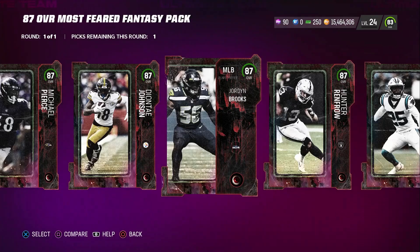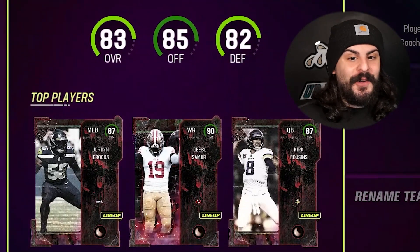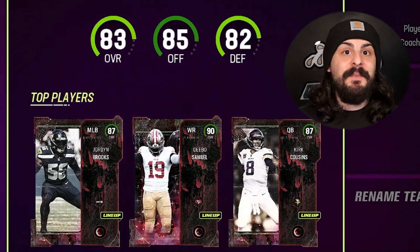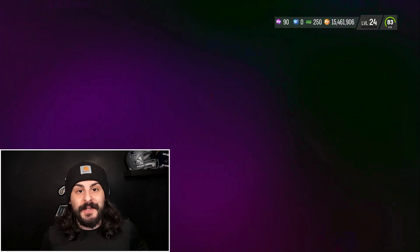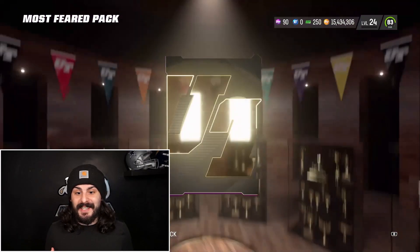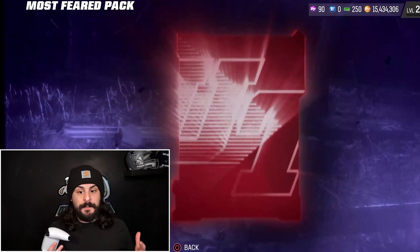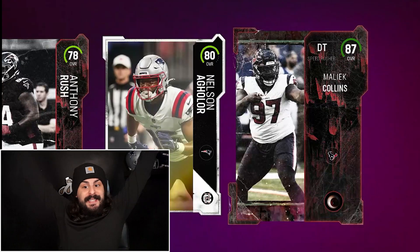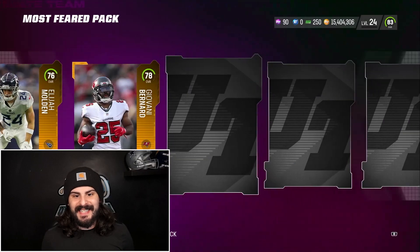We're gonna add Jordan Brooks to our team as well. Offense is now up to an 85, but we got an 83 overall team with 82 defense. We still have 10 more Most Feared packs to open. These packs cost 30,000 each and you're guaranteed some Most Feared cards. Starting with an 80 overall Nelson Aguilar — and then an 87 Malik Collins. We don't need the 87, but that could help build another 90.